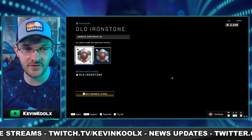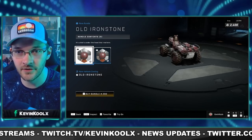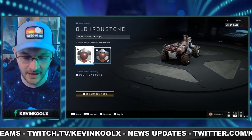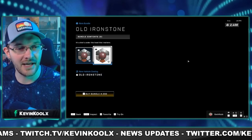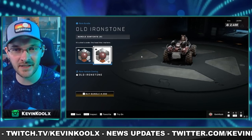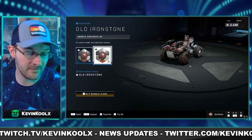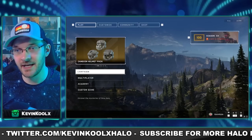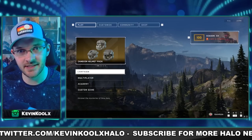We also have the Old Iron Stone coatings for your mongoose for 200 credits. It's kind of a rusty brown look — not that interesting to me, but it's only 200 credits so not too crazy. We also got a brand new cinematic with this narrative event, so let's check that out right now.